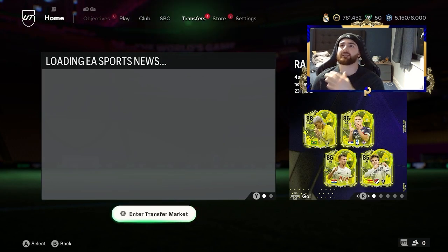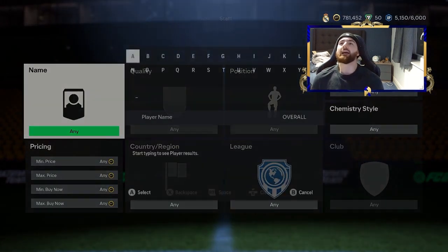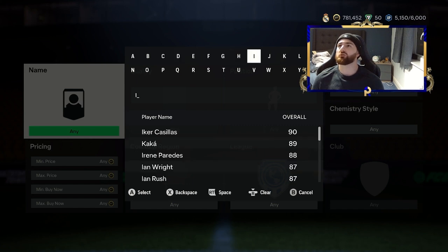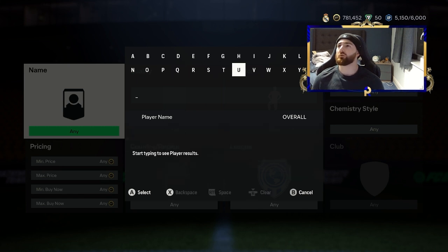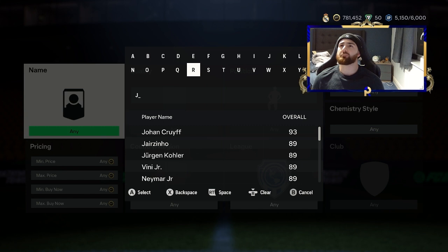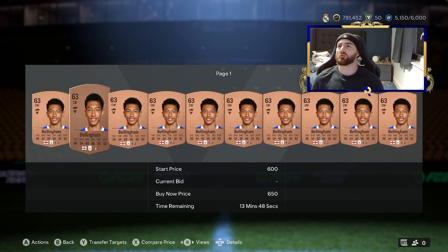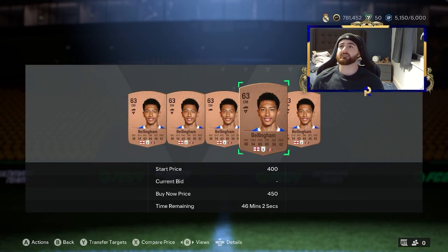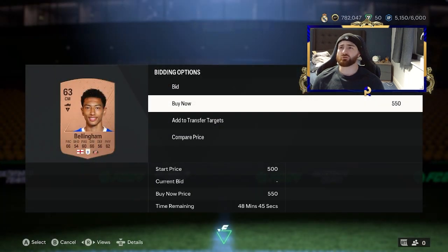The other thing is investing in future promos. We know that the likes of Joe Bellingham is going to be in it — if there's a family promo, Jude Bellingham and Joe Bellingham, that is the perfect promo. Joe is a bronze player from Sunderland and he's only going for around 600 coins right now. There is a guarantee this man goes up in value, so you might as well grab three or four of them just on the odd chance.